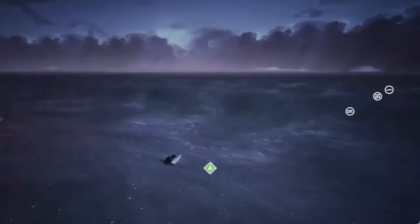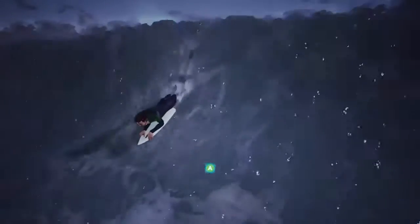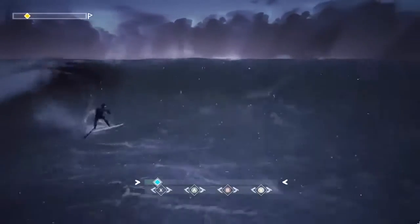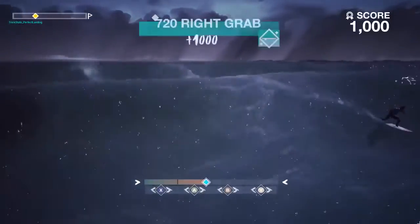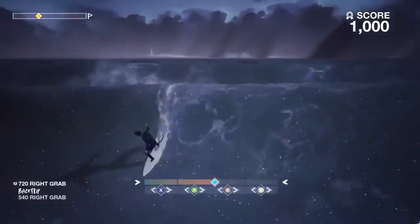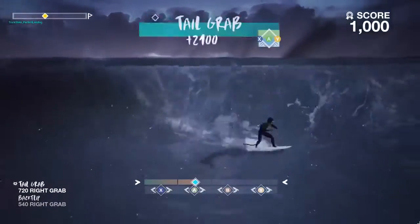As I've been paddling out, you might have noticed these white icons on the waves. These denote the difficulty of the wave. The other element I haven't mentioned is the orange bar that comes up when players have locked in a trick. As that bar ticks down, the points the trick is worth decreases — so you want to lock in that trick at the last possible moment to get the most points.